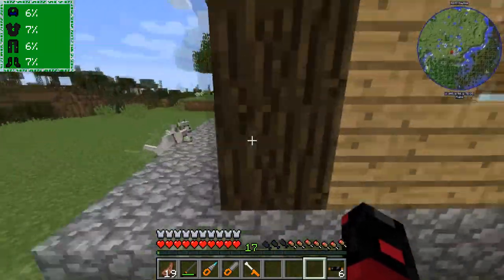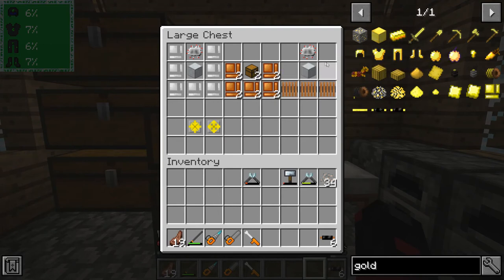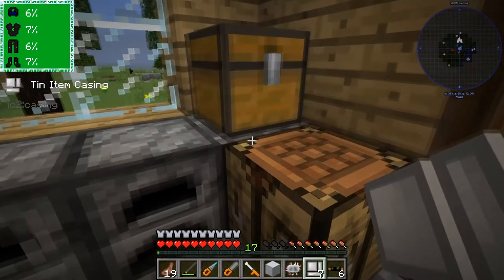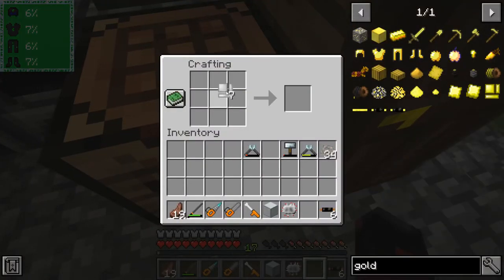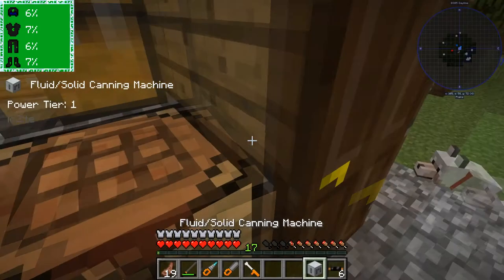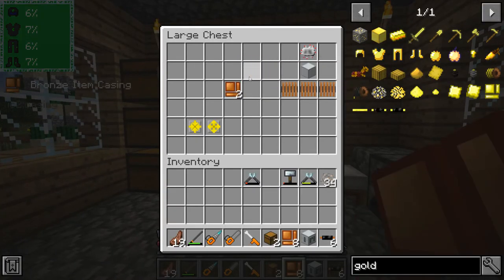You might be wondering what exactly am I putting in there. So we're going to craft the first things. You may remember this recipe - this is a fluid solid canning machine. It's got coils, it's got a toolbox, it's got a basic machine casing, it's got an electronic circuit, and a metal former. I'm going to go grab these, and I'll grab some tin and some apples. 410 seems good enough.